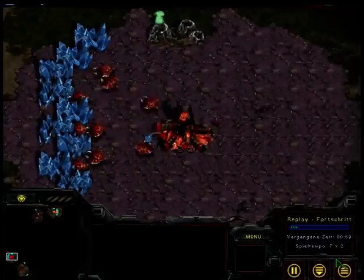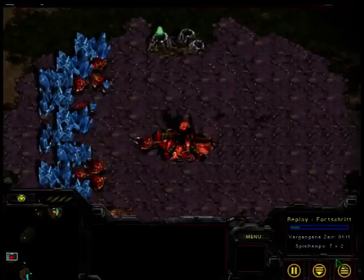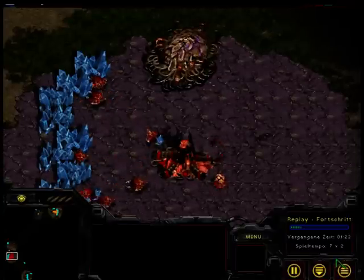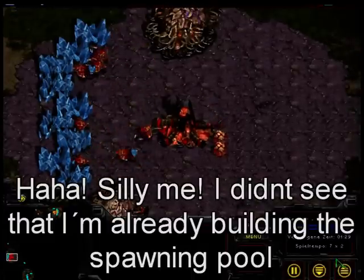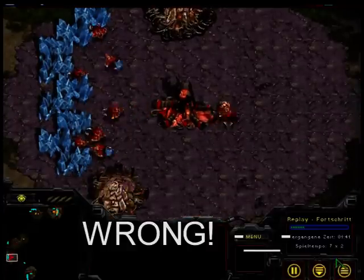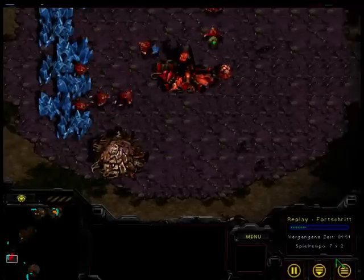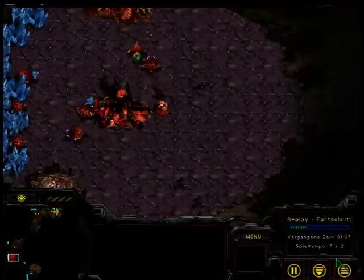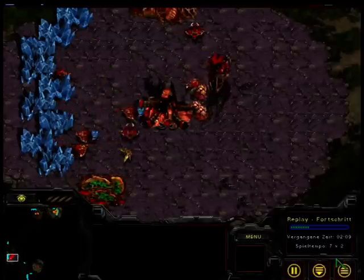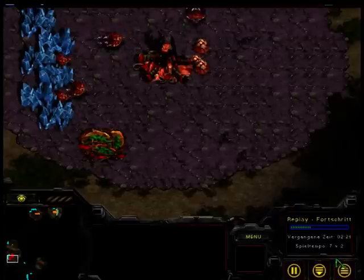You don't build an Overlord first. The first thing you do is build drones until you have nine. Then I take the gas to do an additional drone. When the spawning pool is finished, the Overlord should be finished too. Then I do six Zerglings, and when I have another 100 minerals and 100 gas, I do the Speedlings upgrade.